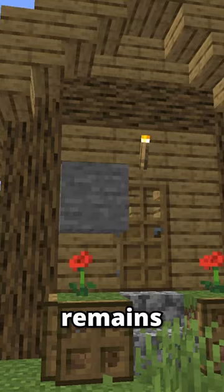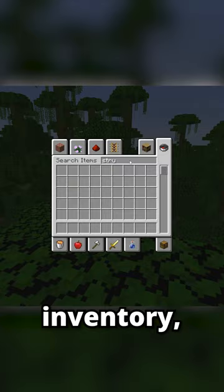These blocks are unobtainable in survival mode or through the creative inventory, and can only be spawned in with commands. This proves that...